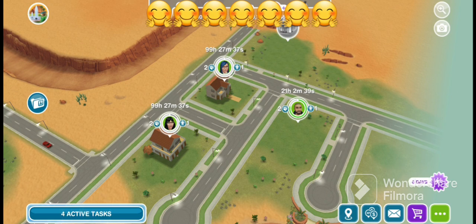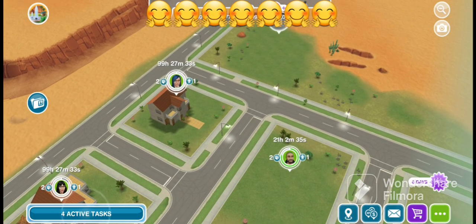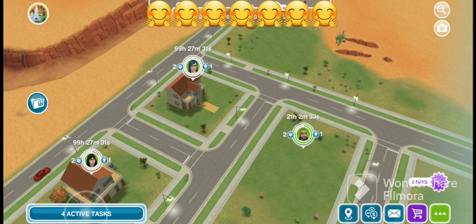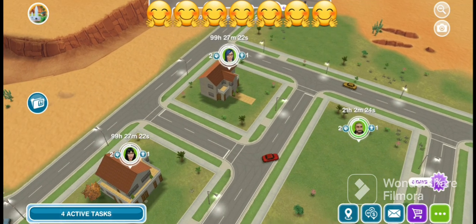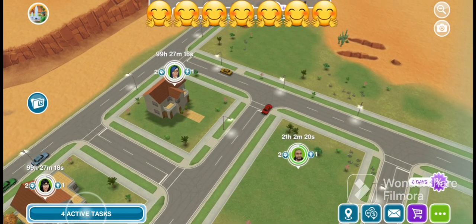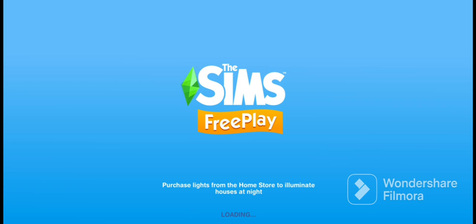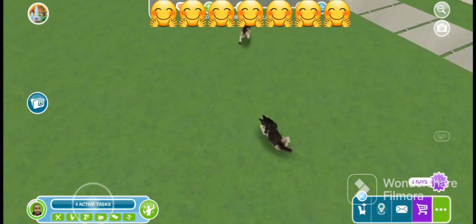Let's make sure the pets are there. You will be able to see an icon towards the left side of the sim icon — a picture of a paw — indicating the number of pets that household has. For Joe we got two adult huskies. Let's make sure they're there — yes, they're here, so that's good.